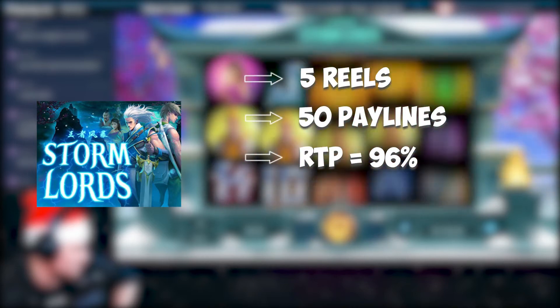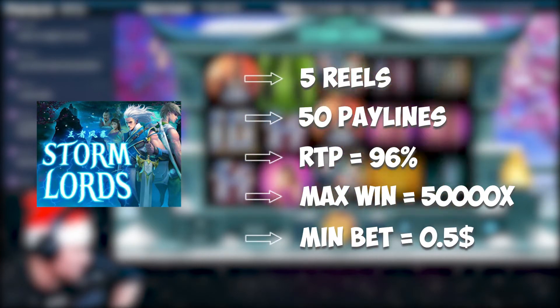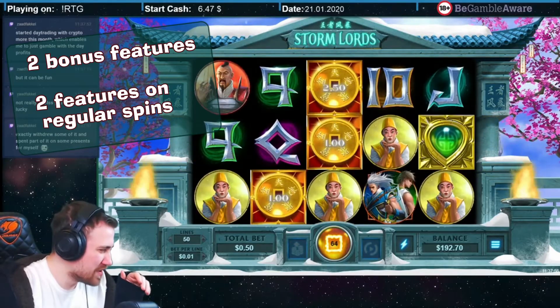What about the slot itself? 5 reels, 50 pay lines, RTP above 96%, and a maximum win of 50,000 times your bet on the features. Not too shabby if I do say so myself. Minimum bet is 50 cents. This game has 2 bonus features and 2 features that can occur on regular spins.